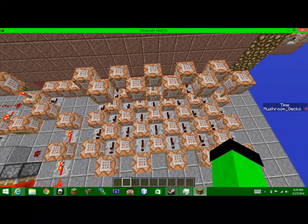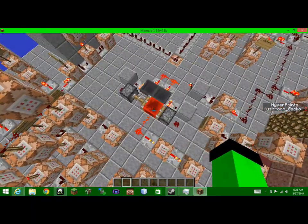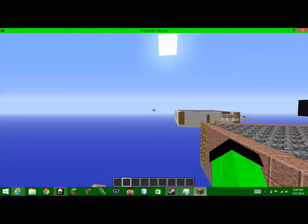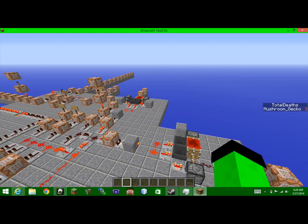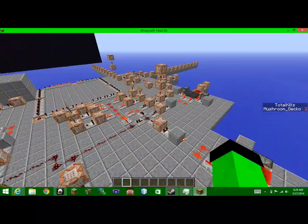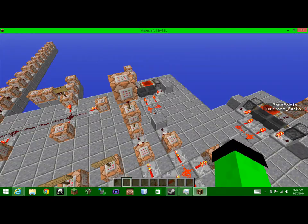Over here we have the classes, and I have the new title command which I'll show you in a second. Right here we have a clock that, if pressed, tests for score and then starts summoning zombies in an arena. I'm going to add more mobs to the water arena, nether arena, and end arena. Over here we have hybrid mode, hard mode, medium mode, easy mode, and no mobs — no mobs doesn't need anything because these won't read the score.